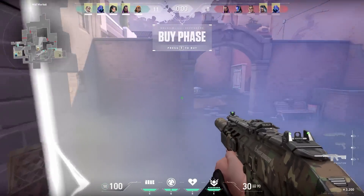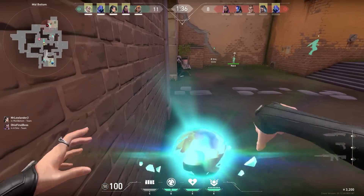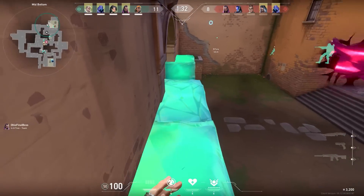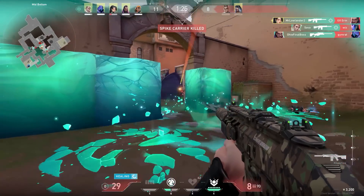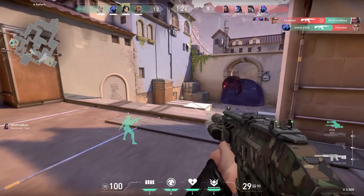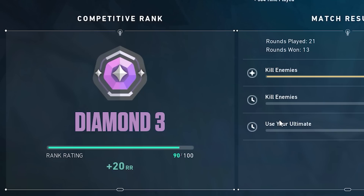When the enemy Reyna is flashing you and pushing you, a lot of people would hide in the corner, but most of the time the Reyna will just push you and kill you when you are blind. So it's not a bad idea to sometimes just peek into the flash and hope for the best. This was a pretty good game — after those two kills, we won. 20 RR, one more game.